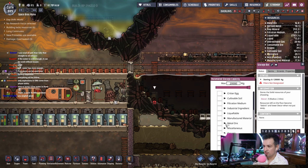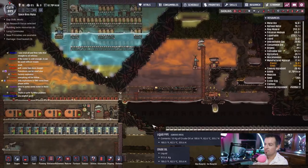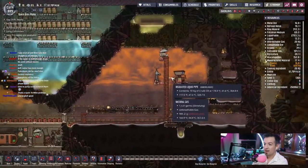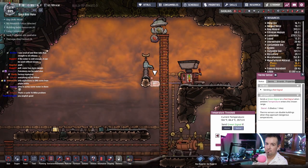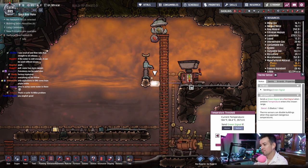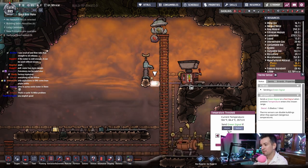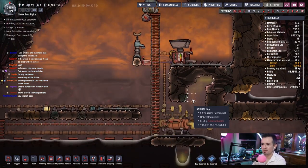Industrial ingredient? No. Metal ore, refined manufacturing material — steel. There we go. And that'll be a nine. Let's go ahead and turn it on. So if it's above 300 degrees Fahrenheit, then it will shut off the machine. I think that's fair. That's good.